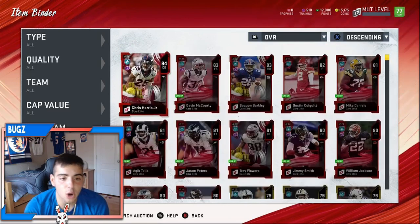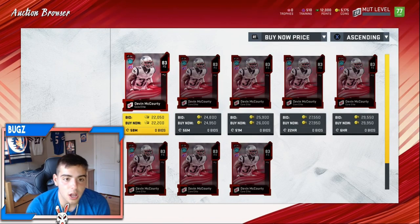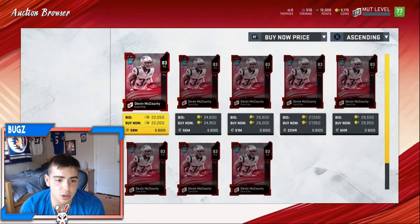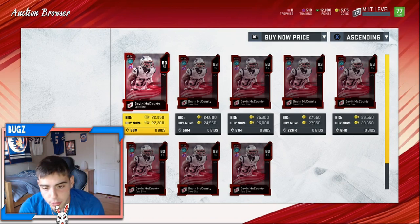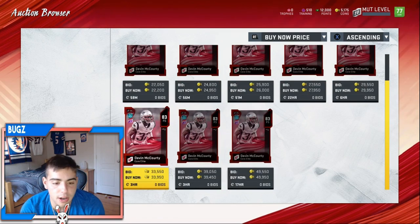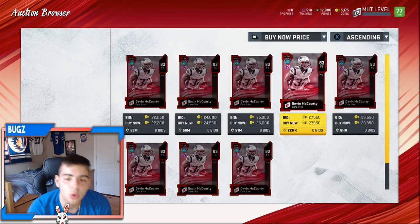If you have quick sell cards you could quick sell them - there's really no value in them, but if you get away with selling them for a lot, that'd be awesome. Let me go over some examples. Devin McCourty 83 overall - he's 22k right now. An 83 overall at 22k this early, I really don't think he'd stay at that price. I say he goes up to 30 plus. Look how long these cards have been sitting - nobody wants to buy them right now.